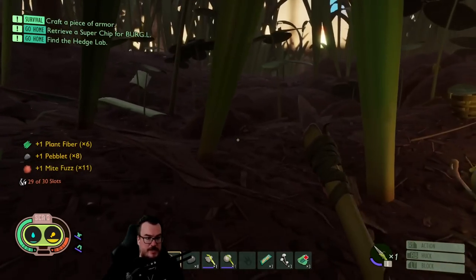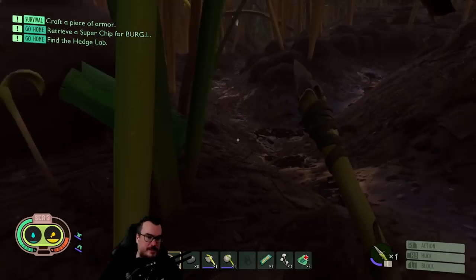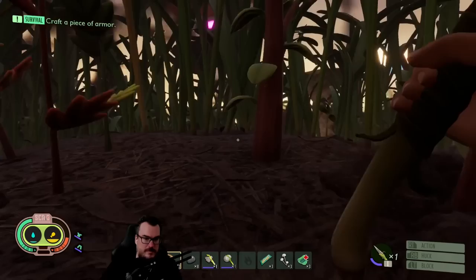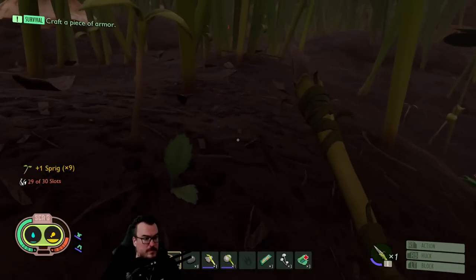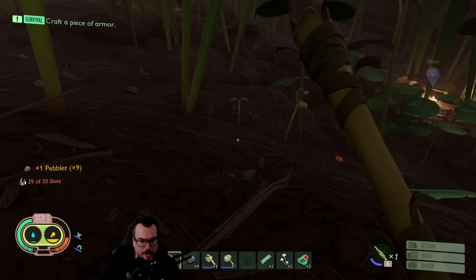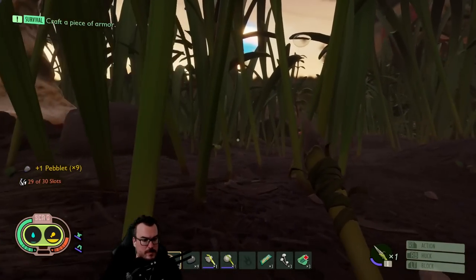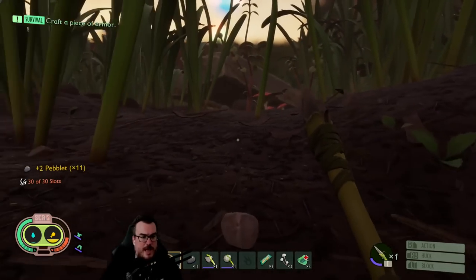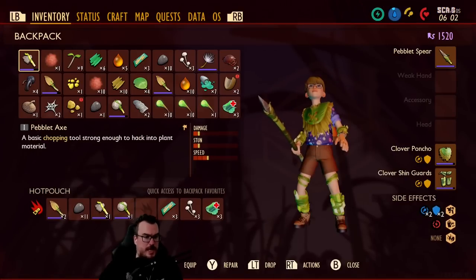I need food and water. Food and water is a struggle. I wish I knew how to equip stuff — I don't know how to equip things. Do items have bars at the top of them? I see some water here. Move it on the bar in the menu — spear, pebble spear. Oh, okay, so that works.